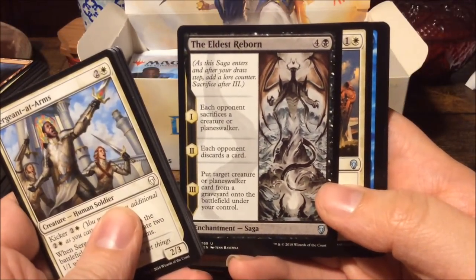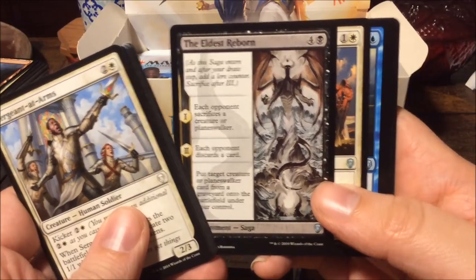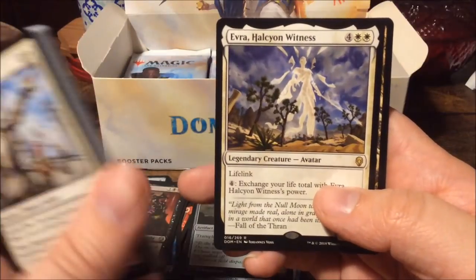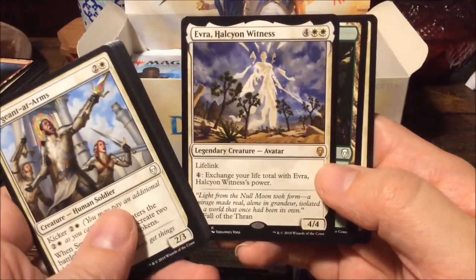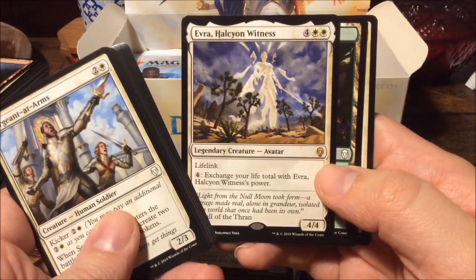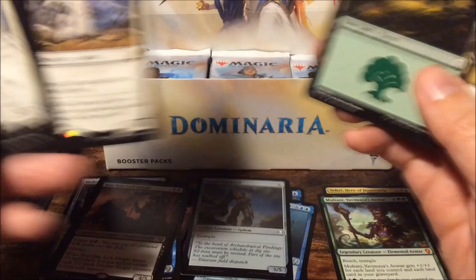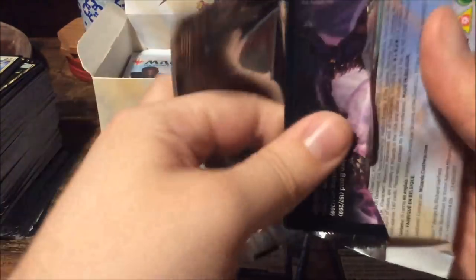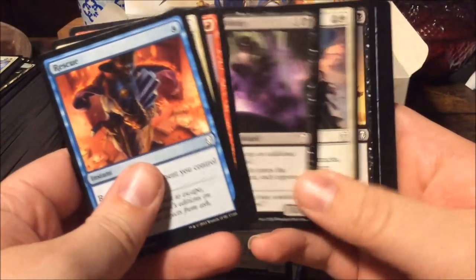The Eldest Reborn — and here we see Nicol Bolas reborn. Seal Away, Wizard's Retort — and Evra Halcyon Witness as a rare: for six mana we get a four-four with lifelink, and when you pay four you can exchange your life total with Evra's power. So far only two mythics.